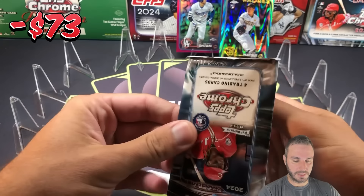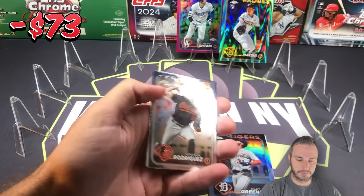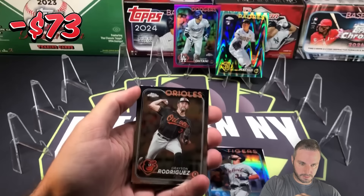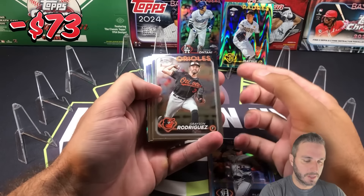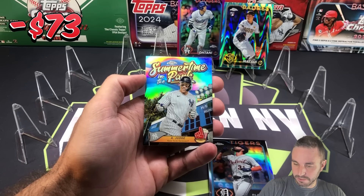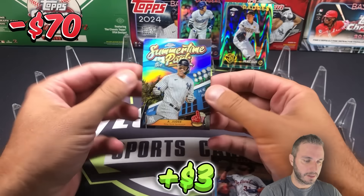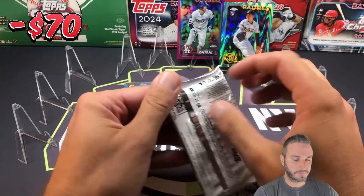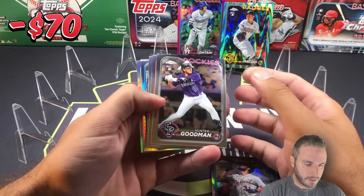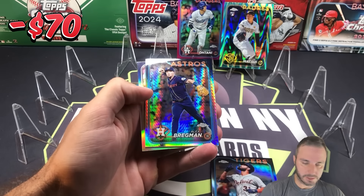I really like doing the live auction slash rips. I think those are a good time. Grayson Rodriguez, Ryan Noda, Luis Castillo. Keep in mind, this is not buyback eligible because it is an insert, but this is Aaron Judge — Summertime in the Park. Still a very nice card. Prism Refractor coming up. Hunter Goodman, Zach Nito, Ornelius. Prism Refractor — Alex Bregman. And the sepia — Michael Garcia.